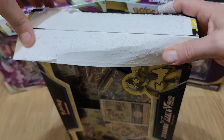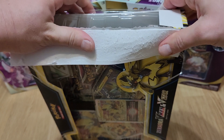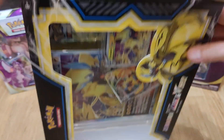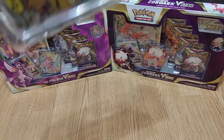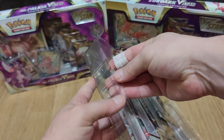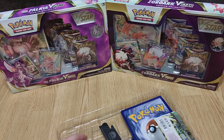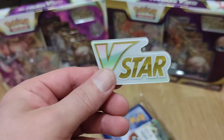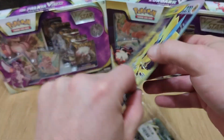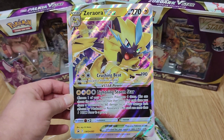Here it is! So first we have here a VSTAR marker. We also have this nice jumbo size card of Zed Aura VSTAR.